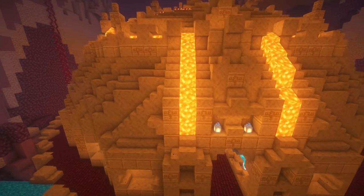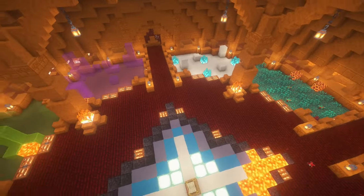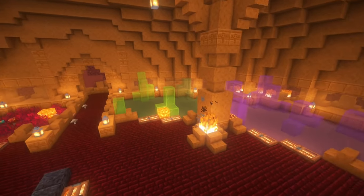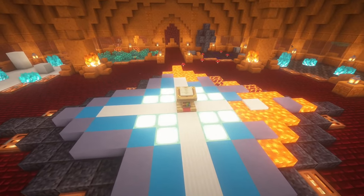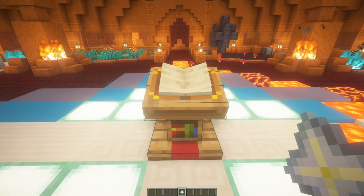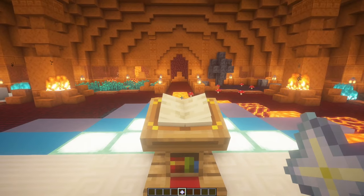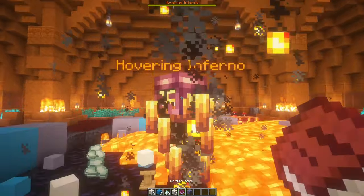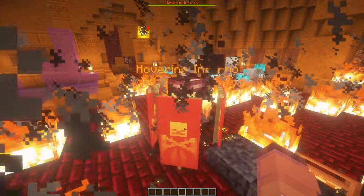Our last, but certainly not least, structure is the Infernal Altar, which spawns in the Infernal Dunes biome. The Infernal Altar is an amazing structure which hosts little mini-biomes in each of the corners, and in the middle is a nether star - for good reason, as it holds the final boss of the Incendium mod. At the center you'll find a lectern with a book on it, and basically what it tells you is that you need a nether star to summon the final boss, the Hovering Inferno. All you gotta do is throw the nether star right on top of the book and it summons him. The Hovering Inferno is a super cool boss with a few different phases of attacks, and it has more health than the Ender Dragon or the Wither, making it the hardest boss in Minecraft with this mod installed.